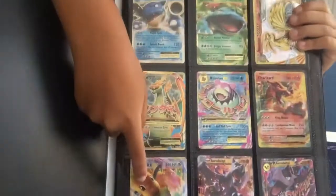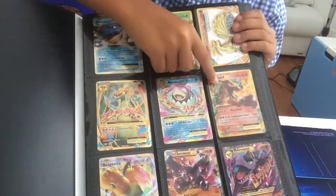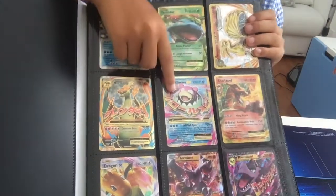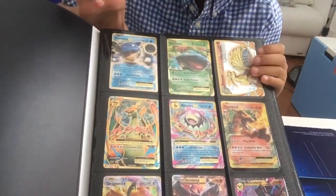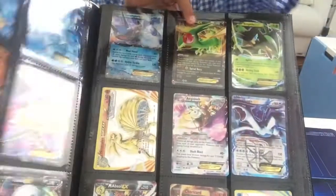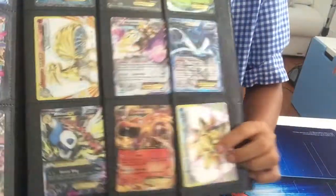Here is my dragon — Mega Aerodactyl. Charizard, Mega Charizard — Santa gave me that one, I'm really happy about that. Mega Slowbro right there, Mega Blastoise, Blastoise EX, Venusaur EX, and a Break Nine Tails — that's a star. That's a Break.